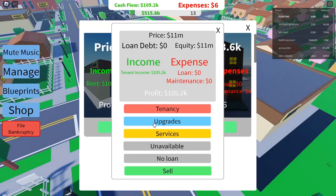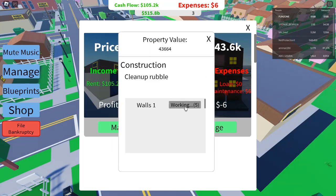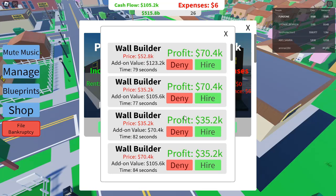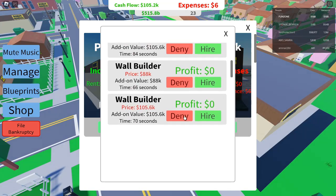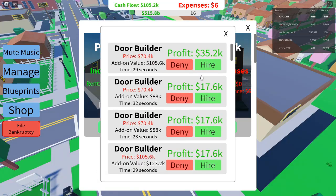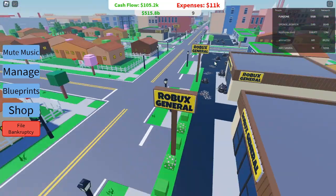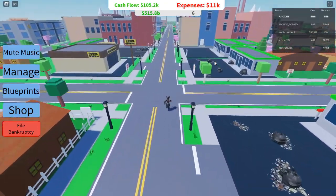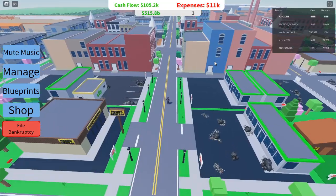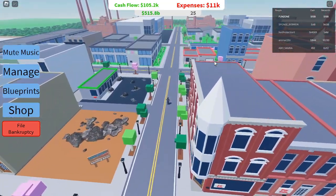The Power of Blueprints: How to Use Them for Property Upgrades. Blueprints are the hidden gems in Roblox Investor Simulator. They allow you to transform basic properties into high-demand real estate. For example, after buying a small house for $11,300, you can use blueprints to enhance it, increasing tenant demand and profitability. The higher the demand, the faster you'll find tenants, meaning more rent and a quicker return on investment. A well-upgraded tall house, loaned at $27,700, can bring $2,000 in minimum profits per cycle with no upper limit — one of the fastest ways to transition from noob to pro.